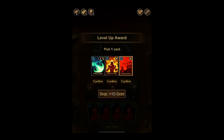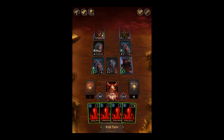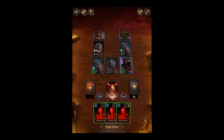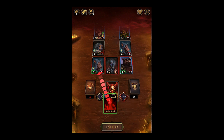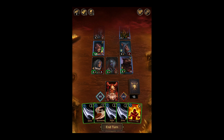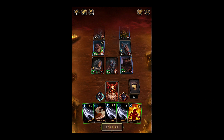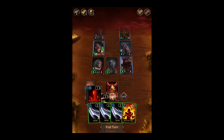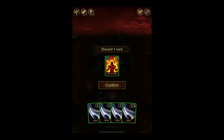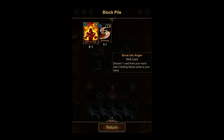It has defense, but that's fine — we have boiling blood. But this guy is more of an issue. We can actually take out that rat thief. Killing Spree: deal four damage to a random enemy in the front row; if this attack kills an enemy, repeat this effect — that seems really good. Burst Into Anger: discard one card from your hand, add three boiling blood cards to your hand. Yeah, we're going for the discard. To ensure we don't get two damage here, we'll go for this guy.